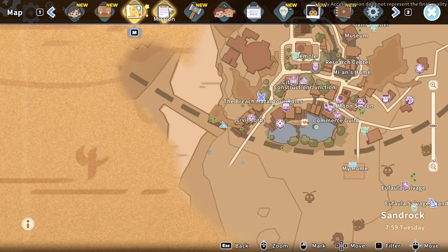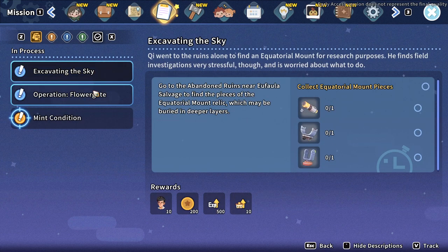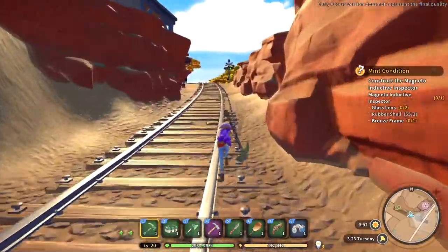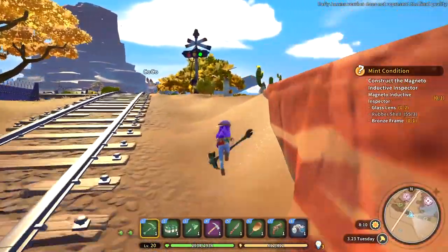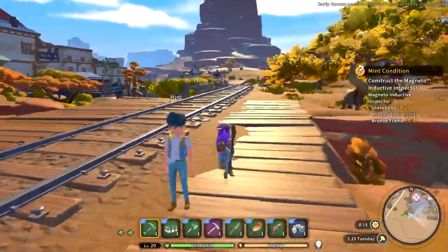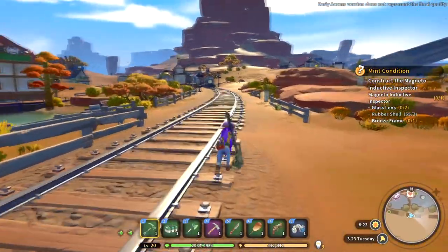So now we've finally done that quest — that was a really long quest, I was doing it for ages. Do you think we're getting close to the end of the content here? It feels like my quests are disappearing again. I feel like we might be getting close. I still got some things to do — I'm making this magneto inductive inspector, and there's still making barns and stuff like that.